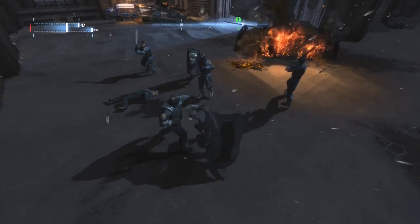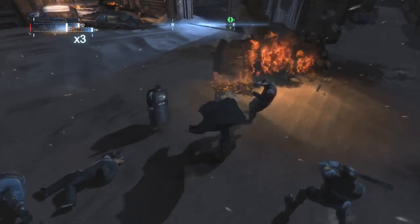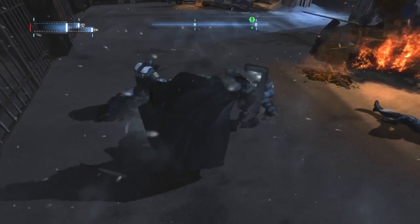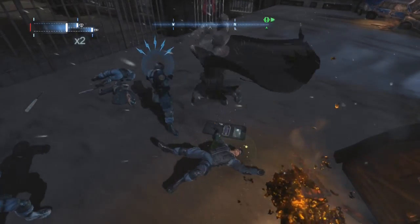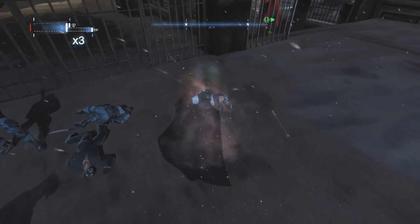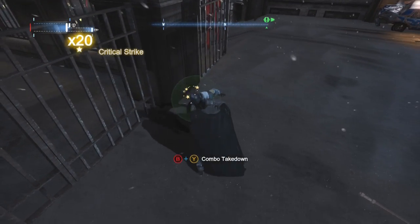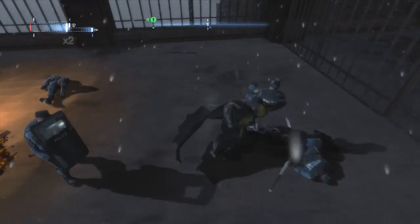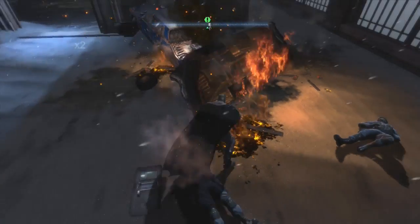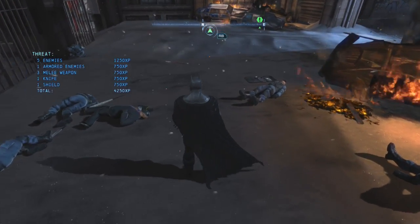There we go. Oh now this guy comes and wants to party. What's this guy doing now? He's got a shield. I can't do this. Finch has got off. Jesus, son of a bitch. Let's go with the shield — stamping his face. And now I'm in the fire. That went horribly wrong. That was really tricky — something like armors, shields, knives.